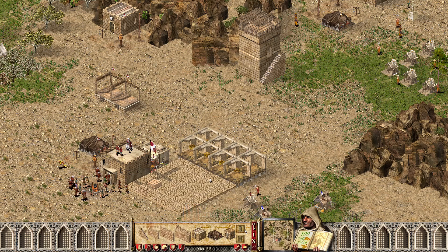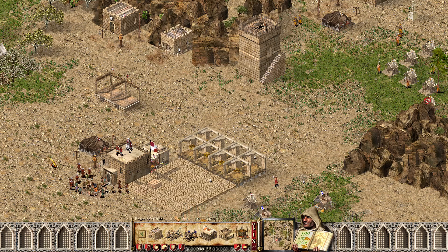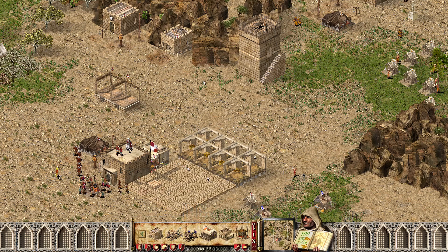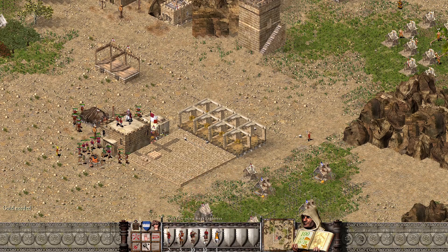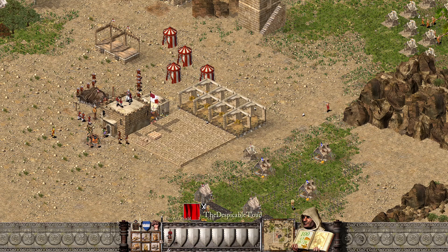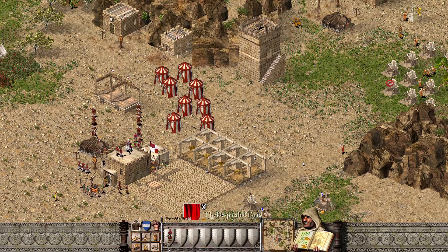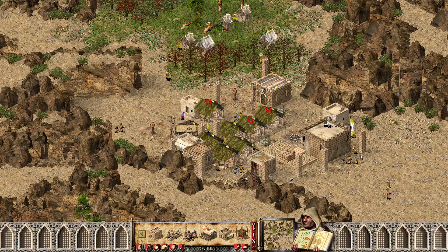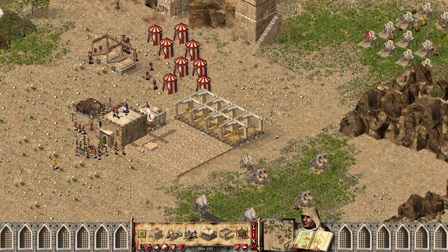I wanted the engineers killed, and I want a few Arabian Bowmen as well. Snake is his worst enemy in this one — what he does is he puts a tower here and completely blocks himself in. The pig seems to get stuck as well and I don't know why.